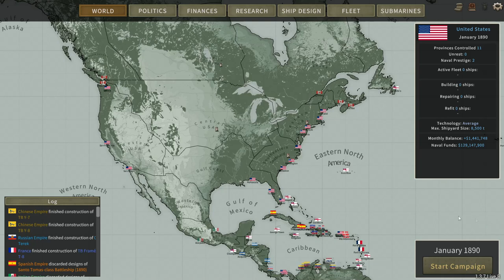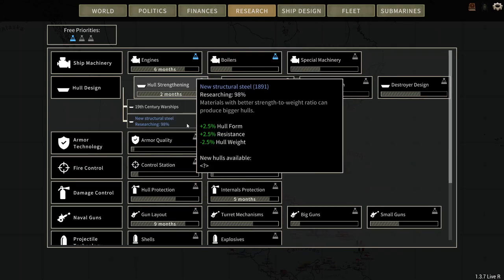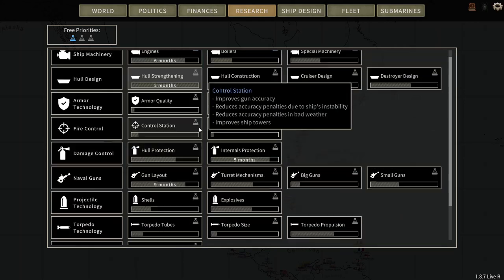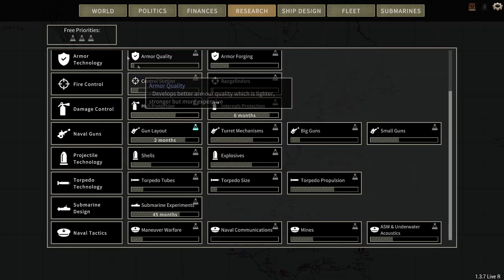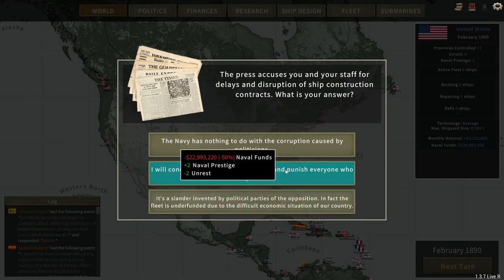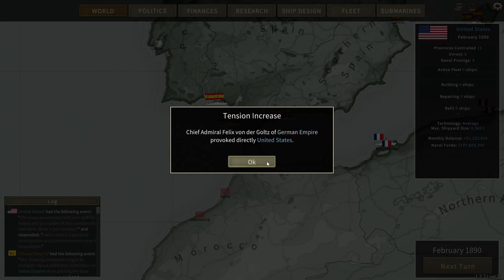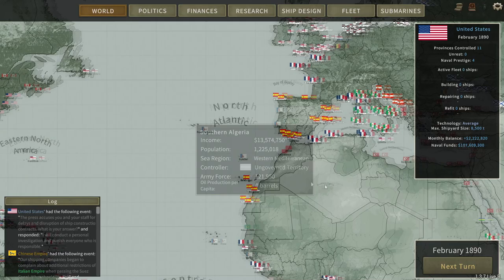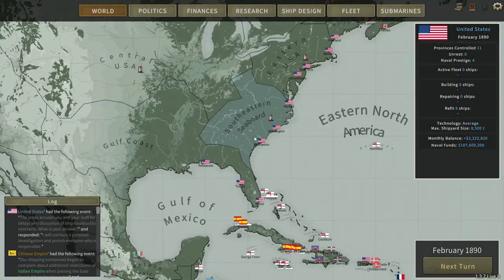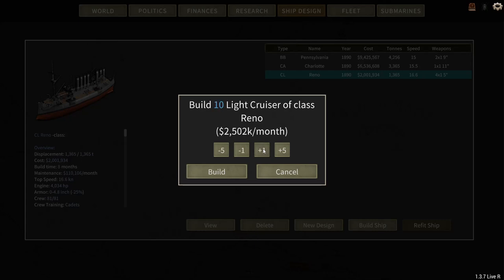I'm going to do a weird thing and not actually build any on the first turn. As for engines and boilers, I'll be going ahead of time on that. Let's also do gun layout. Here's the plan — we're going to build ten light cruisers.